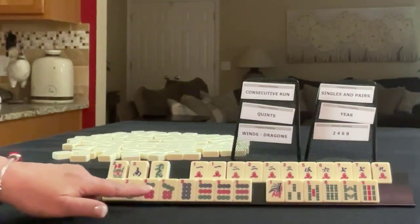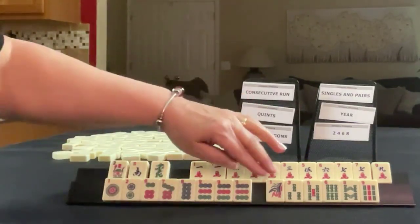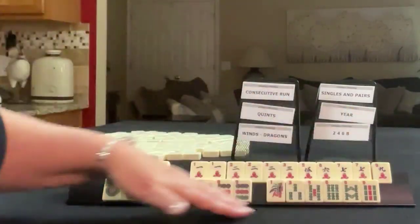In dots we have one, two, six, seven, eight, nine. Pung of nines, otherwise singles. In bams, one, three, five, six, eight, nine — singles.